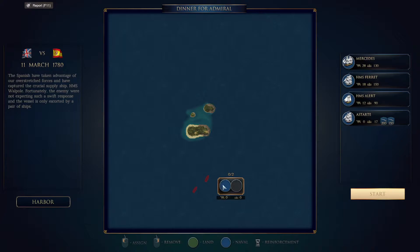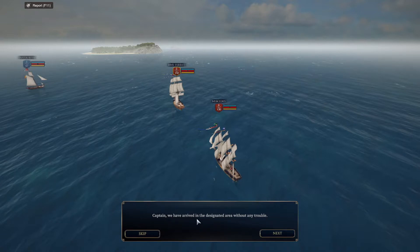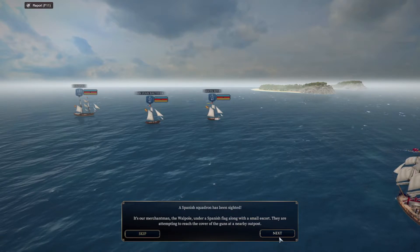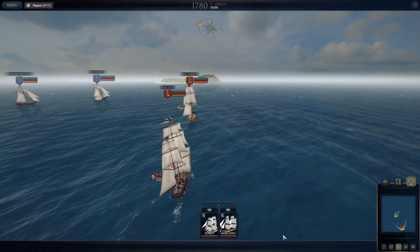Okay, so HMS Ferret — we'll go with the Mercedes. The mechanics are similar to Ultimate General, apparently. Santa Rita. We have arrived in the designated area without any trouble. It's our merchantman, the Walpole, under a Spanish flag, along with a small escort. They are attempting to reach the cover of the guns at the nearby outpost. We are moving to intercept them under full sail — the enemy is screening the merchantman to allow it to escape, we must take her back. Okay, here we go.